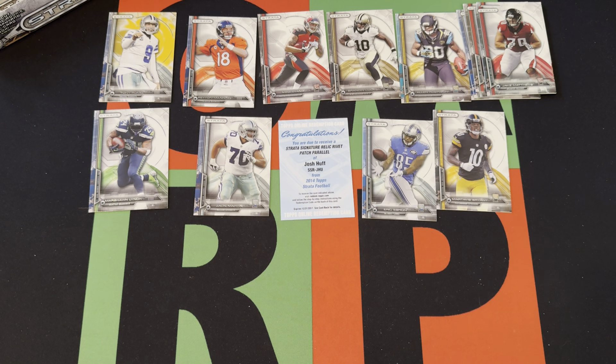Alright, last pack for today, and then we'll unveil the redemption. Got Marshawn Lynch, Vaughn Miller, EJ Emanuel, Martavis Bryant rookie, Eric Ebron rookie, and Zach Martin rookie.